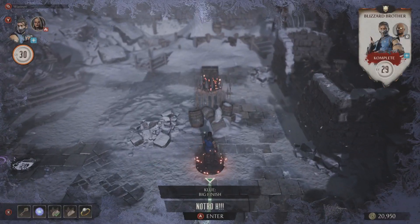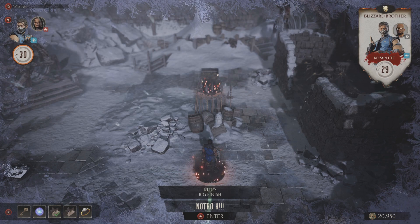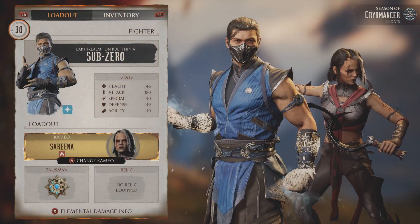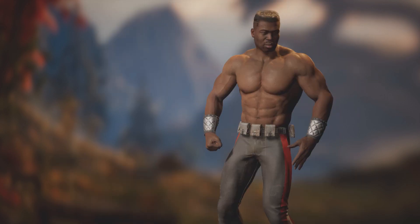That location also has a clue to solve. The clue 'Big Finish' is a reference to Jax's fatality, so you simply want to choose him as your cameo character and perform his fatality at the end of the match.